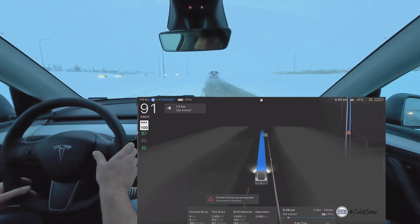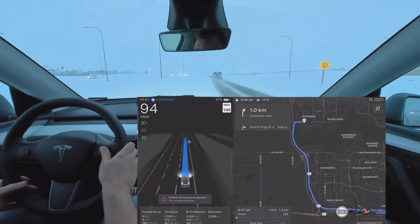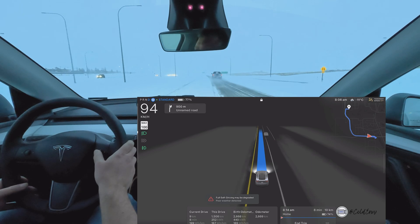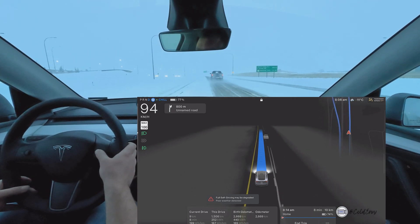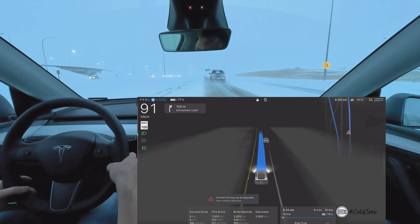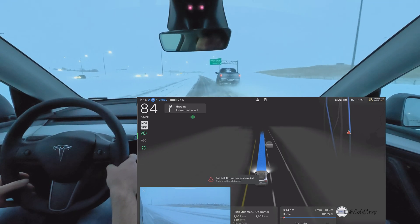Let's try standard mode for example — speed's building up a little bit. But we do have to take an exit nearby so it's not really going to do much. Let's go back to chill — I'm not going to go crazy.